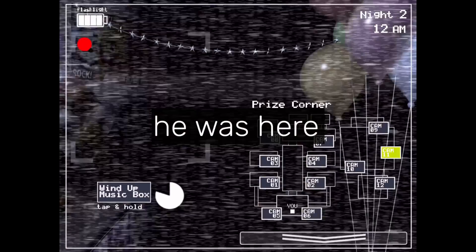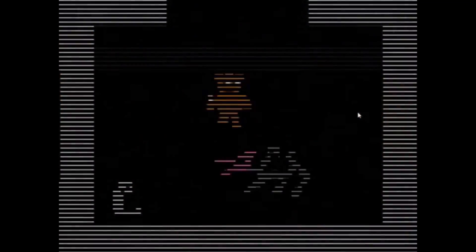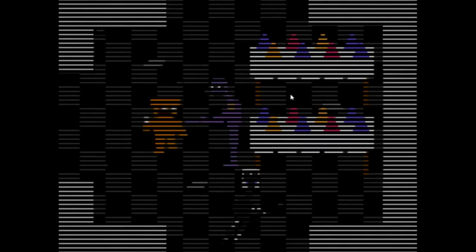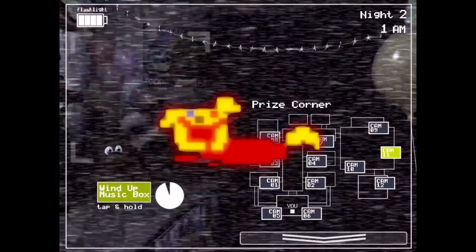"He Was Here" refers to the name of the Mangle sprite in the files of FNAF 2. The sprite appears in the Save Them minigame, which also features William Afton. "He Was Here" likely refers to Afton being present, possibly implying that Mangle witnessed one of his murders — if we disregard the theory that Mangle is Susie's dog.